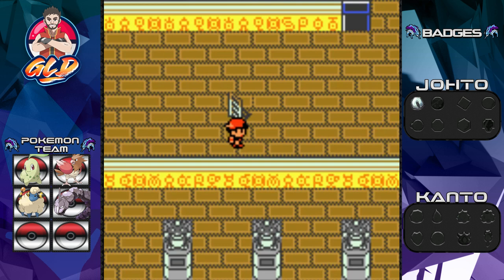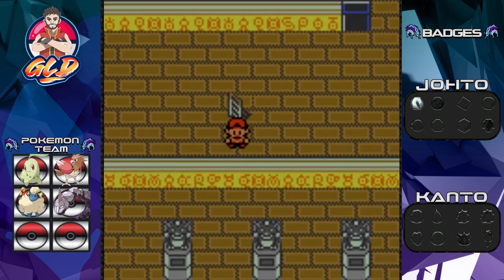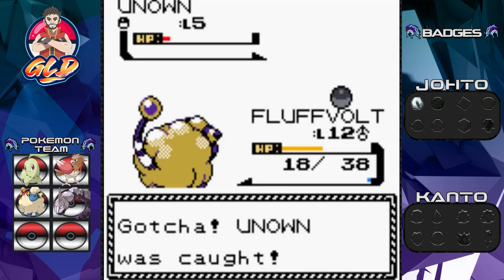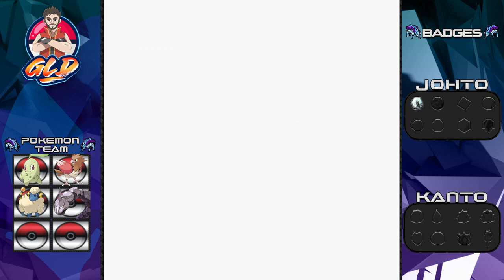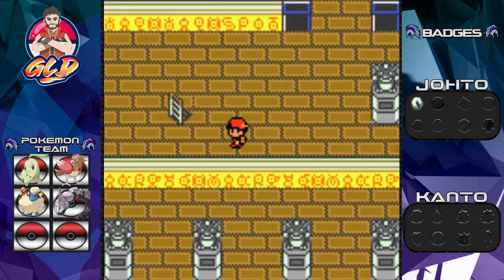They tend to flee — I'll be right back with you guys after capturing the next different Unown. Okay so there it is guys, we caught ourselves Unown A. This guy was trying to be difficult, but thankfully we caught it right next to the exit.